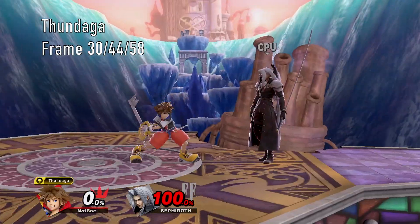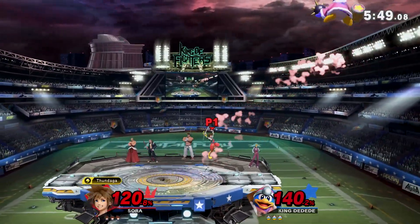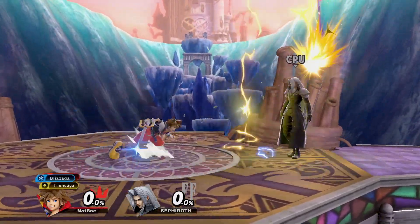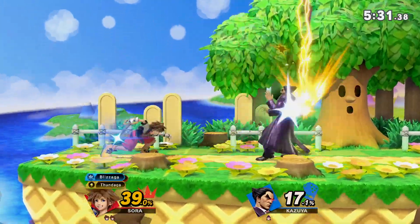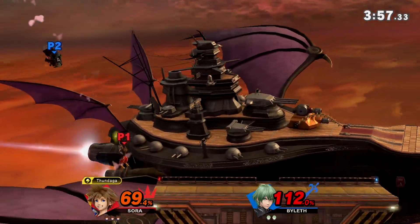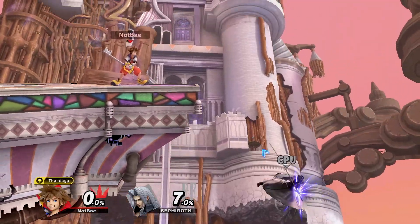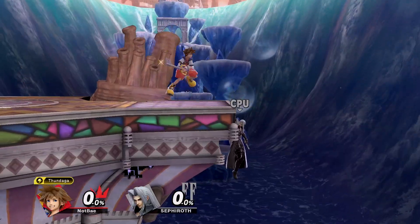Thundaga is a high damage spell designed to close out the stock. Sora shoots three thunderbolts that should link into each other, though there are scenarios where the opponent falls out. Either way, the last thunderbolt is the killing hit and is the one you're going to want to focus on connecting. The first thunderbolt will spawn a little bit in front of Sora, meaning it has a blind spot and will whiff on opponents at point-blank range, though this can somewhat be remedied by jumping first. Combos are possible but pretty limited, with the last thunderbolt having potential at low percents where Sora can follow up with an aerial. Its main use is to stop approaches and edgeguard, as the large long-lasting hitboxes will force some kind of reaction. It's also useful to cover the ledge when recovering yourself, or to ledge trap — correct positioning can catch ledge hangs at around a roll's distance for the second bolt and just past half stage for the third, and these distances shorten if combined with a jump.